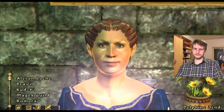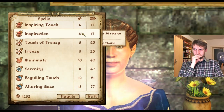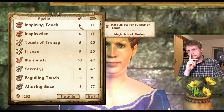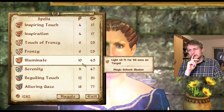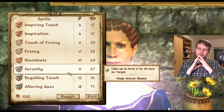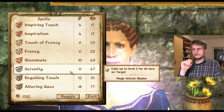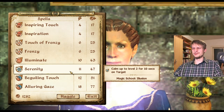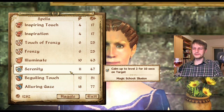Hello. Yes, please, let's barter. Have a look at my wares, I'm sure there's something to suit you. I'm sure there is. Light — 10 feet. How much light do I have now? Serenity, calm — that can be useful, but only up to level 2. This is... you can calm mud crabs with it.